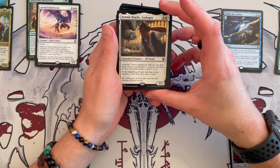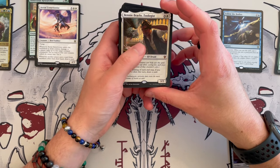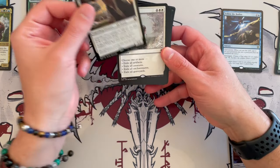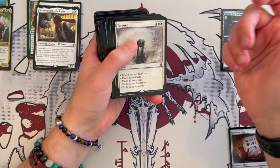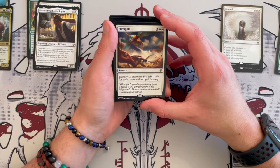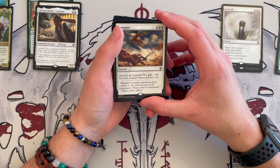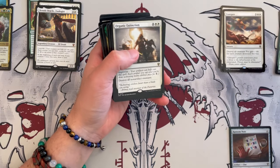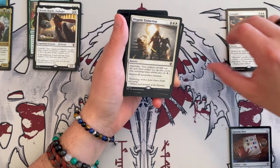Benny Brax, Zoologist is a 3/2 elf druid that costs four. Has convoke. At the beginning of your end step, if you created a token this turn, draw a card. There you go — draw engine, very nice. Farewell makes a return — absolutely a great card, love this card, keep it in please. Fumigate is a sorcery that costs five: destroy all creatures, and you gain one life for each creature destroyed this way. Another good wipe — gains you some life unlike Wrath of God or Damnation. Quite good.